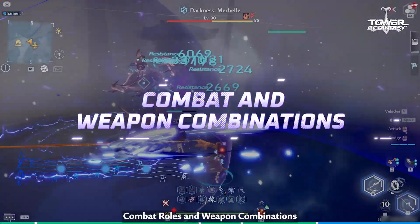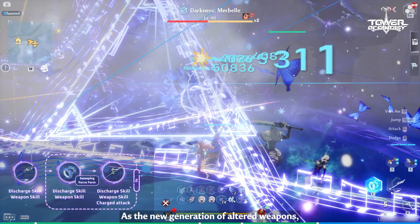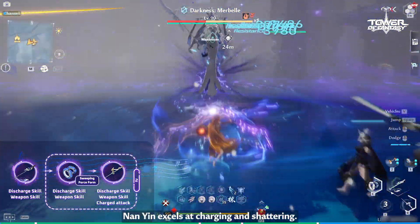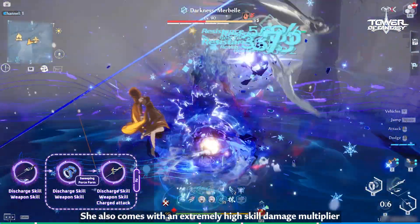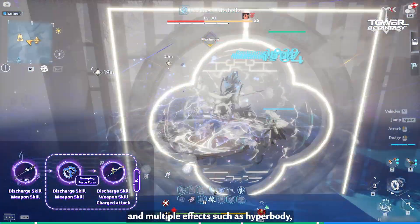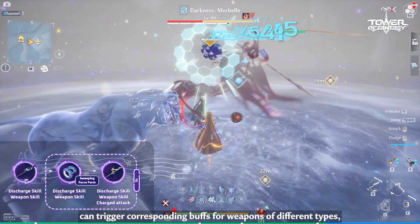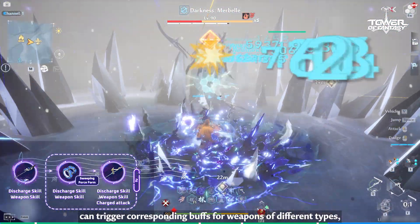Combat Rules and Weapon Combinations: As the new generation of Altered Weapons, Nan Yin excels at Charging and Shattering. She also comes with an extremely high skill damage multiplier and multiple effects such as Hyper Body, Shield Ignoring, and Off Field Damage. Nan Yin's Discharge passive can trigger corresponding buffs for weapons of different types, making her the ideal match of weapons of all types.